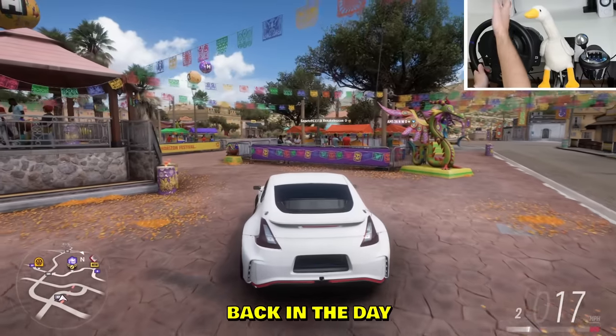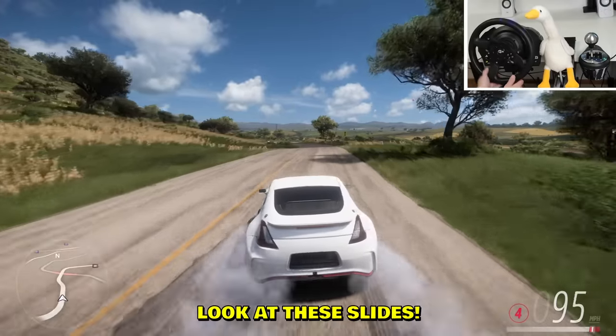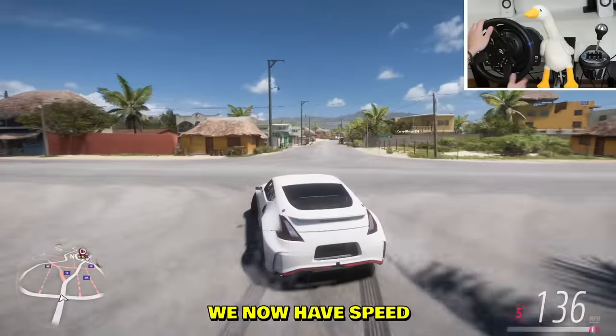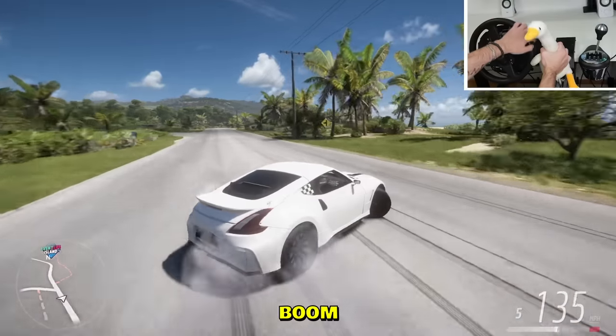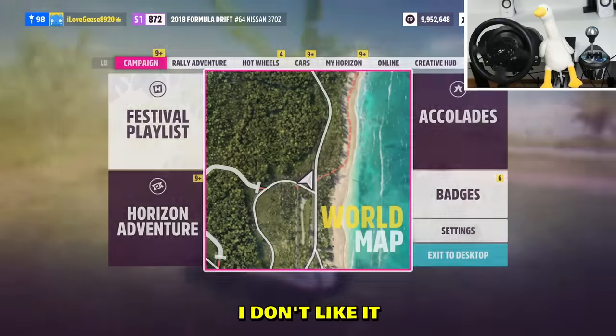There's a loop around over here — wait, they changed the city. Back in the day you could go through here, what happened? Look at this drift though — look at these slides. Fifth gear! Oh god, fifth gear — we now have speed and violence. No issues, a little bit of issues, but mostly no issues. Never mind — this car sucks, I don't like it.